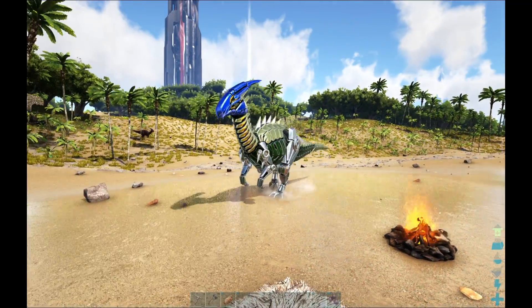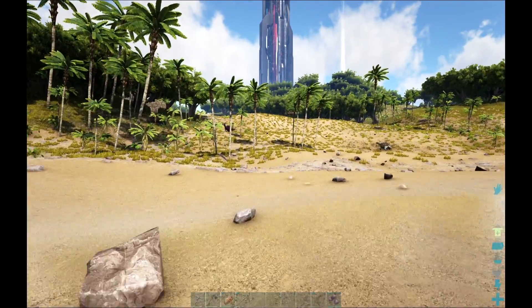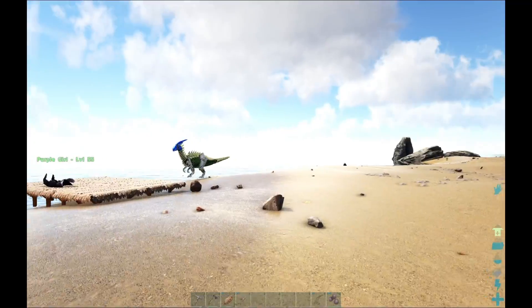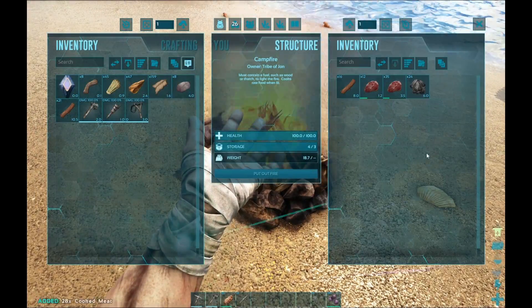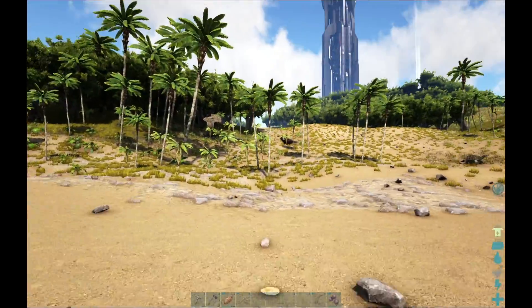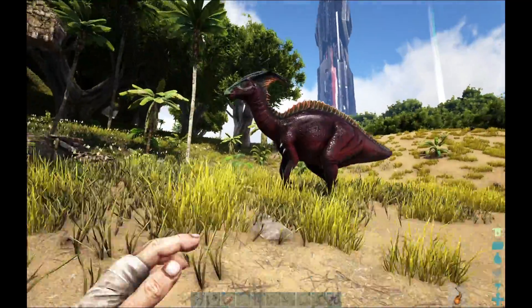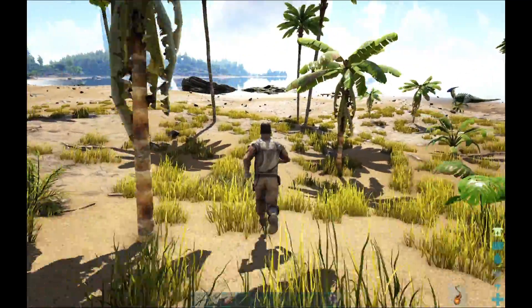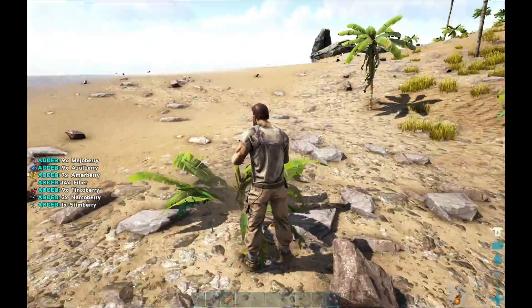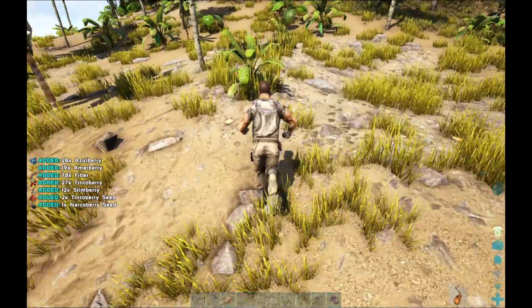Bola-wise, how many bolas do we have left? There's some Dillos. Now a dimorphodon would be a good first shoulder pet. If you have Mejo Berries in your zero slot, that's how you tame Pegos - they steal all your Mejo Berries. Those Dillos are coming over here. I'm going to go get that low-level Parasaur - he's got 'hide' written all over him.